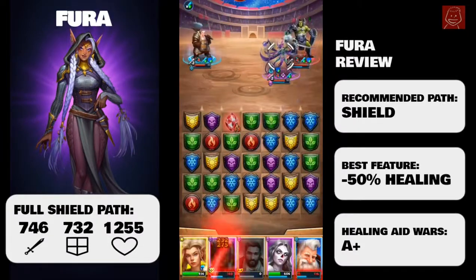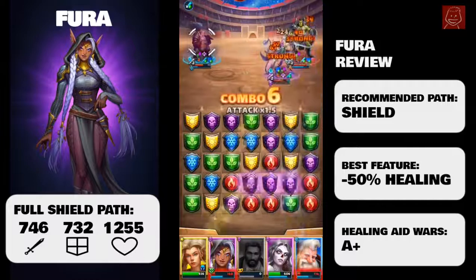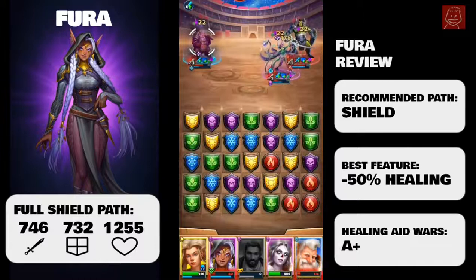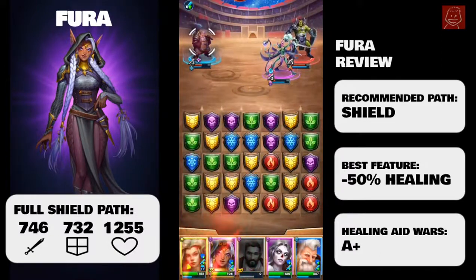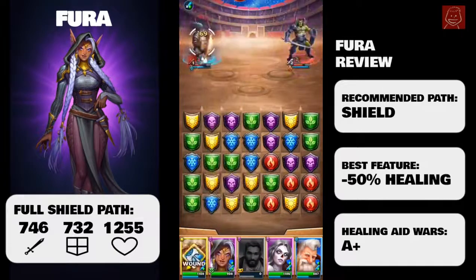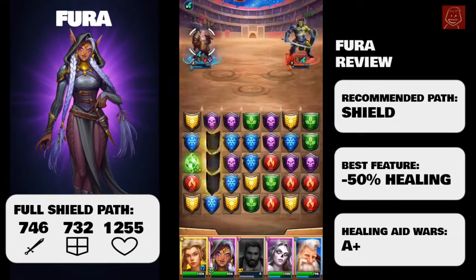Now let's look at her stats. She starts off at around 707 attack when fully ascended — these stats obviously change as heroes get buffed and nerfed. Her attack is actually okay; she's slightly weaker but middle of the field for four-star darks on defense and HP. I recommend taking her down the shield path with emblems, which would take her to about 750 on attack, still decent, but the shield or defense would get to about 730.